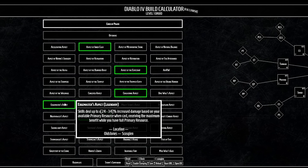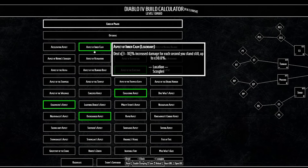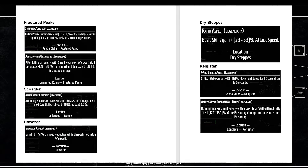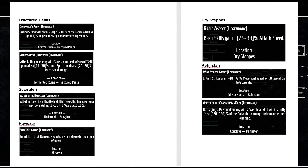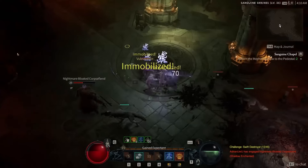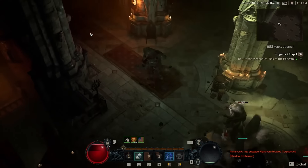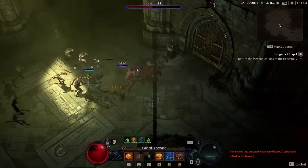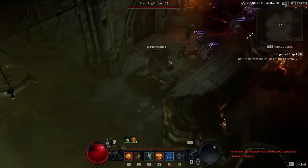You can see what's available using build calculators, which are linked in the description. I also put together my own document listing which aspects can be added to the Codex of Power for a shape-shifting druid build for each zone, so I know exactly what I'm looking for. That way I can keep upgrading my gear while keeping those legendary aspects the entire time I level. You might actually be surprised by what aspects can be found through dungeons, and you might even consider changing the build you planned because of how strong legendary aspects are.